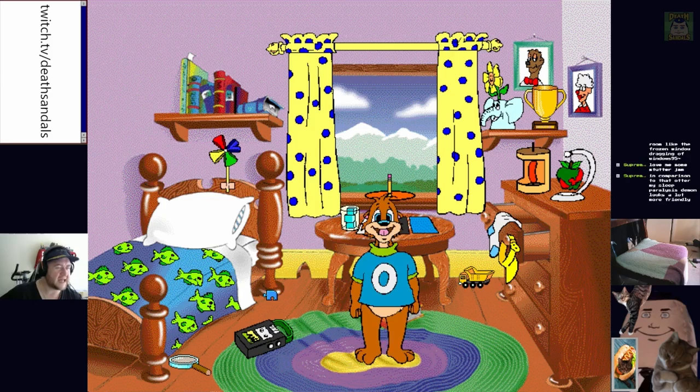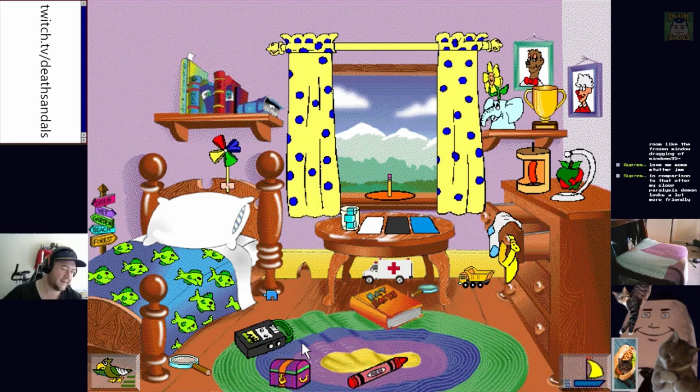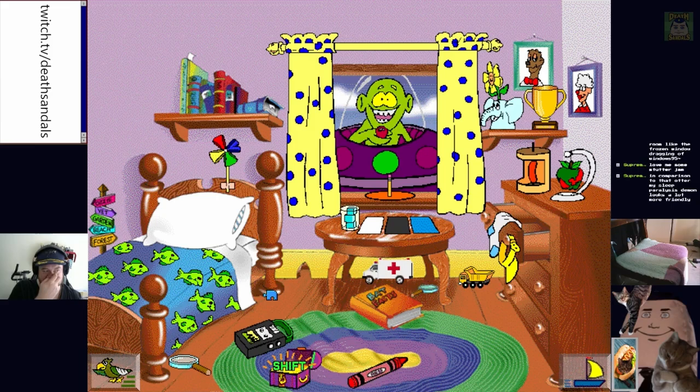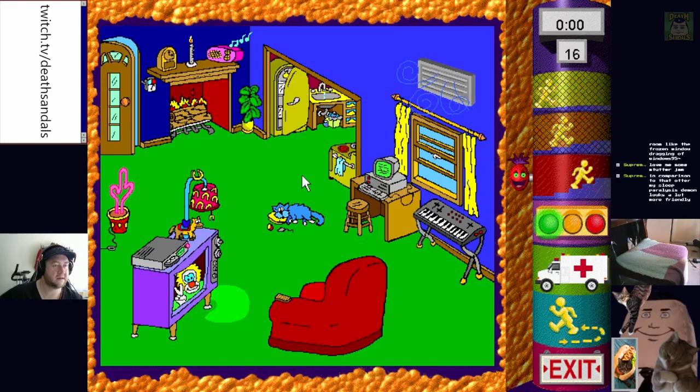Why don't you just hang out and explore all my cool stuff? Yeah, that's apparently the other thing that's supposed to teach us science. In comparison to that, my sleep paralysis demon looks a lot more friendly. What does it say there? Hold the shift key down and click me again. Oh — hold the shift key down and click the magnifying glass.